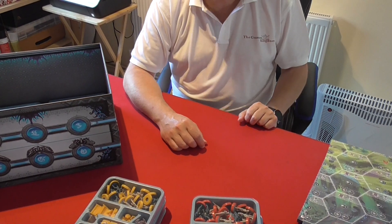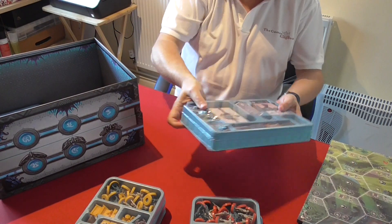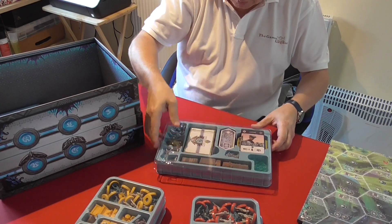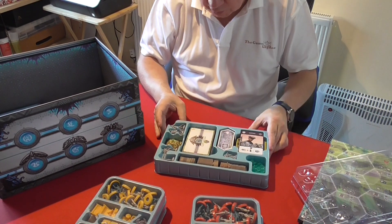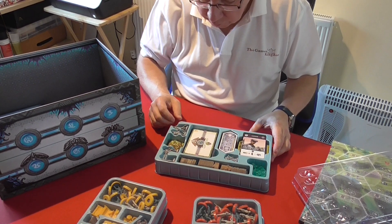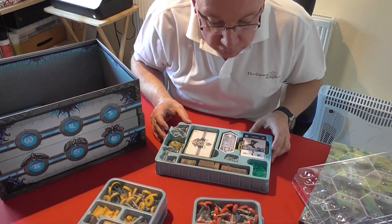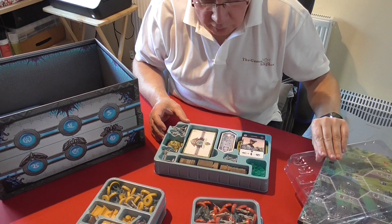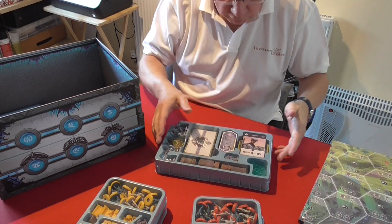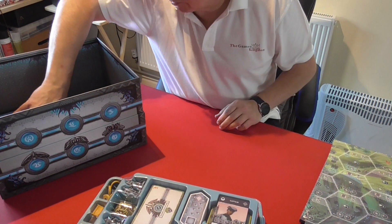I've got a couple more trays to show. Some of these I believe are for the later games and expansion. There are four miniatures here which could be the leader miniatures — I haven't dug those out yet. Then there are other bits and pieces which look like they're part of the later expansions, and another four miniatures in this box as well.